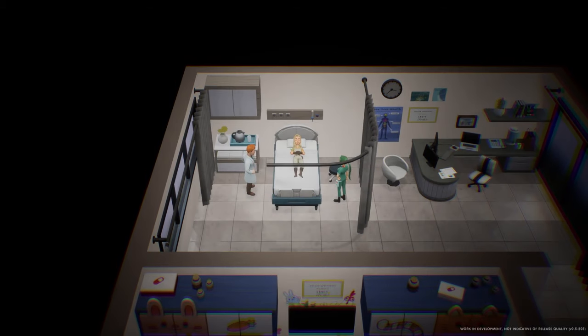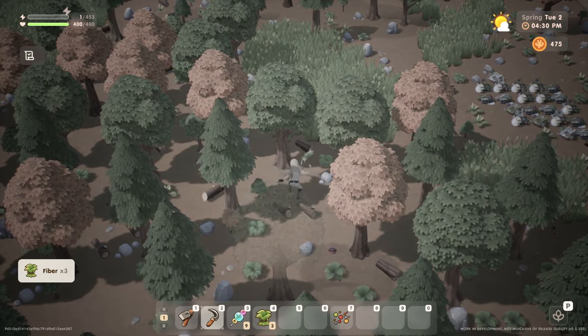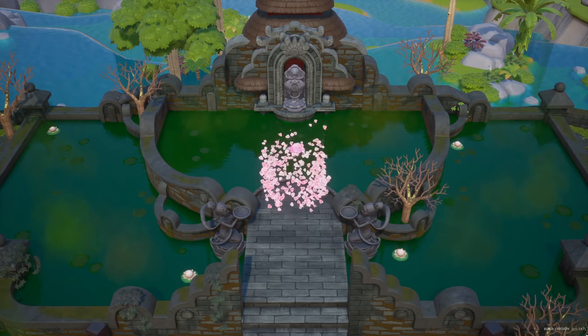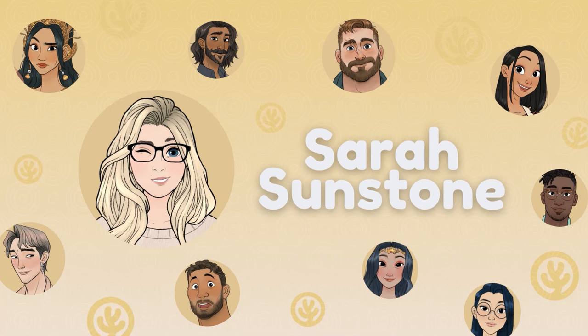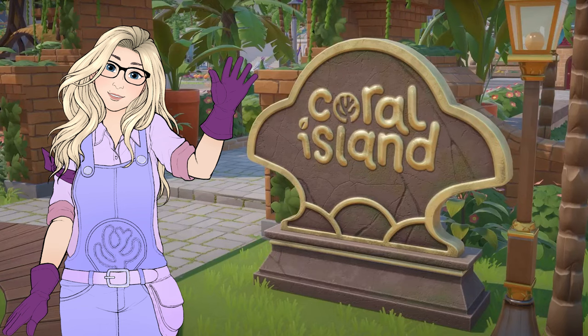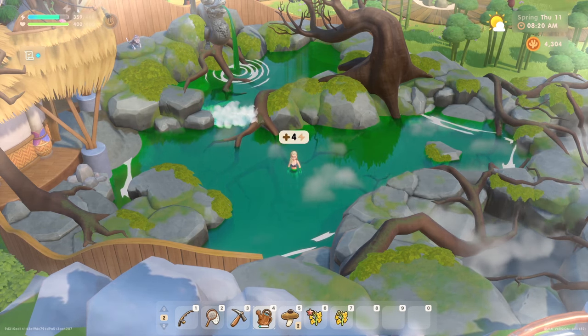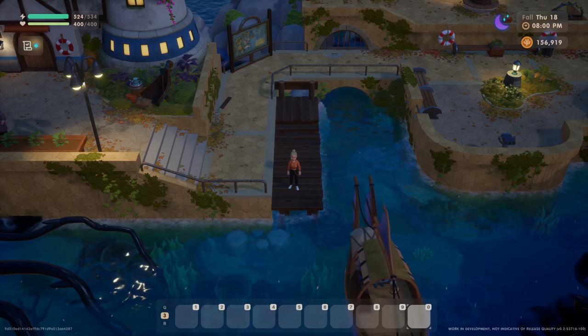Have you ever found yourself running out of stamina way too early in Coral Island, day after day? Well, don't worry, because there is a very magical fruit found on the island that can permanently increase your stamina. Hello friends, welcome back to my channel. I'm Sarah Sunstone, and today I'm here to share how to permanently increase your maximum stamina for your Coral Island farmer by finding and consuming some very special fruits.